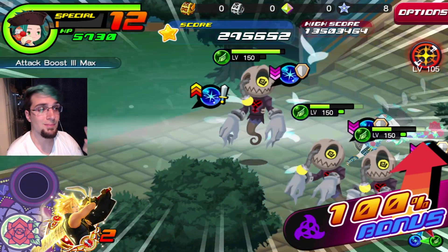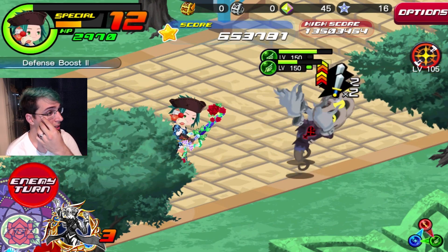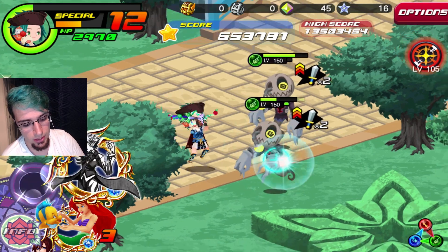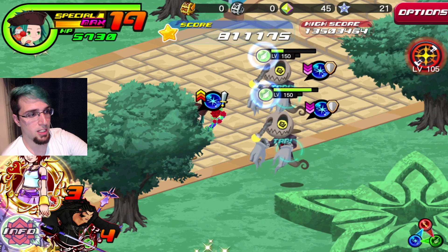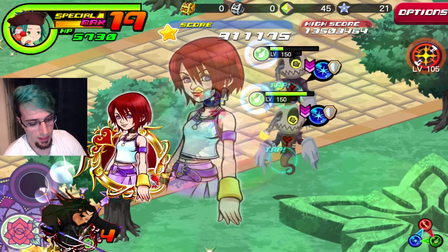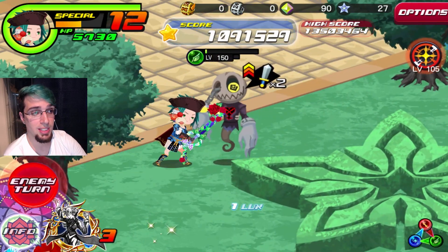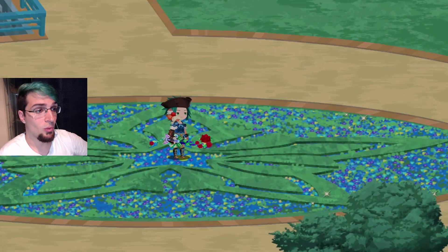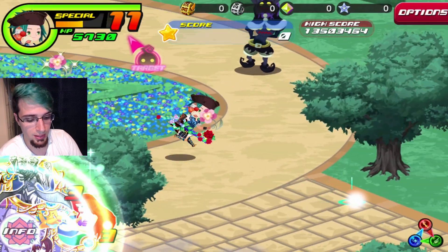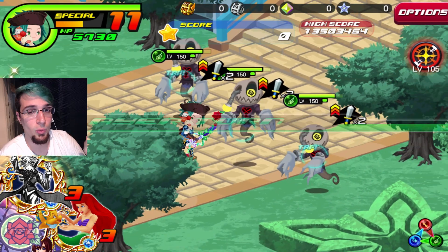I'm going to take down the guy with lowest HP first. Tap the guy with bigger HP, activate Ariel, activate Kingdom Hearts 2 Kairi — he still has some HP but 7,000 damage is way too much. So take down the guy at lowest HP. We know we can't use Kingdom Hearts 2 Kairi on all turns. I'm only going to activate her once and go full blast on the other two. Let me try again — when you do your full clear, write it down or memorize what buffs you're going to activate during each fight.